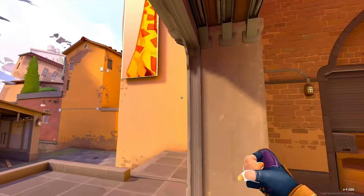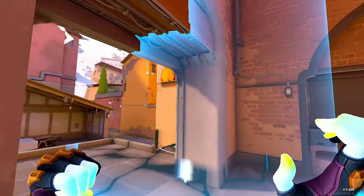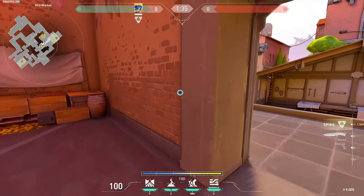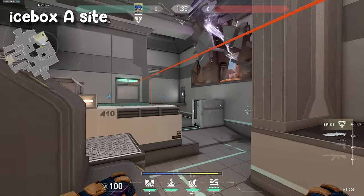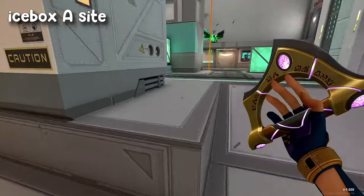Do not peek to throw a stun. You can use walls around you to bounce your stuns off to reduce the risk of getting shot. If you can't bounce your stun off any walls, I'd recommend jump peeking and throwing a stun at the same time. Here are some quick stun lineups for each map, mainly for attacking, which are really helpful for clearing corners when pushing on sites with Neon.